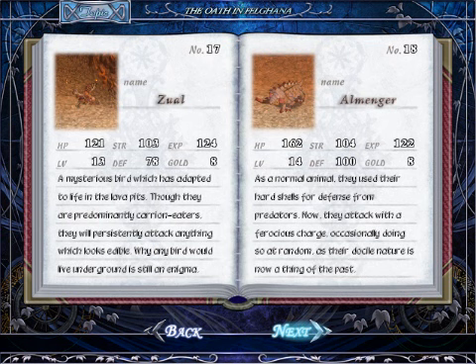Zoual - a mysterious bird which is adapted to life in the lava pits. Though they are predominantly carrion eaters, they will persistently attack anything which looks edible. Why any bird would live underground is still an enigma. The Almengur - a normal animal. They use their hard shells for defense from predators. Now they attack with a ferocious charge, occasionally doing so at random, as their docile nature is now a thing of the past.